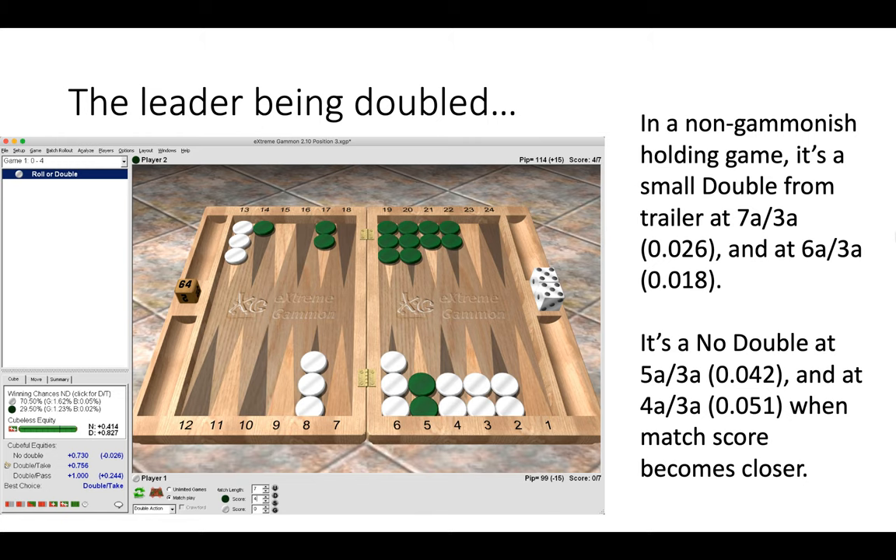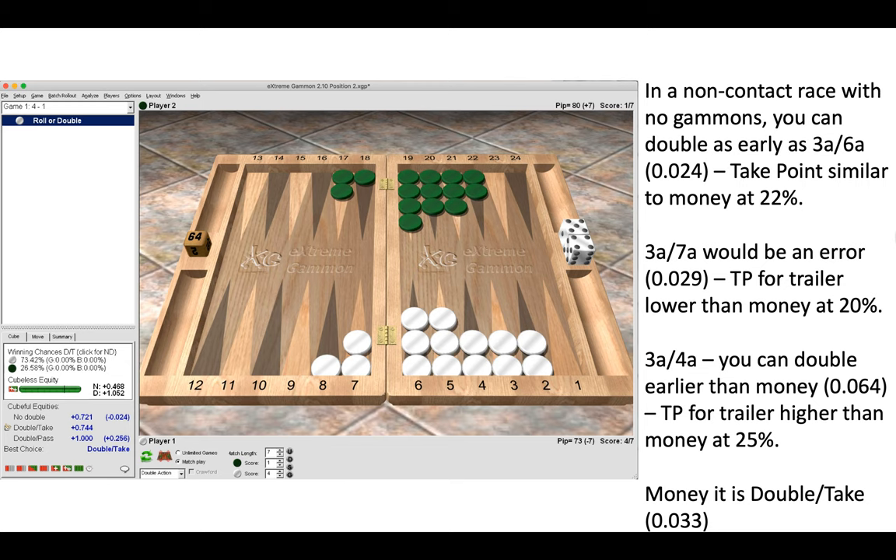Now let's look at a third type of position: a racing position — a no-contact race with no gammons. In a non-contact race with no gammons, you can double as early as three-away six-away as the leader, because the take point is very similar to money at 22%. At three-away seven-away it would be an error because the take point for the trailer is lower than money at 20%. At three-away four-away you can double earlier than money because the take point is higher at 25%. For money this position is a double and take, so you can see the different equity points to make that comparison.